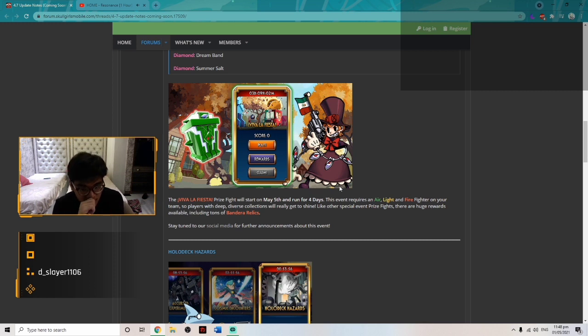I honestly hate this air, light, and fire requirement. I'm never going to use my dark fighters — Trishik, Lovecrafted, and Bioxorcist — because they're dark element. The event only needs one air, one light, one fire, which is just annoying. But yeah, that's basically the requirements and that's about it for the VVFest prize fight event.